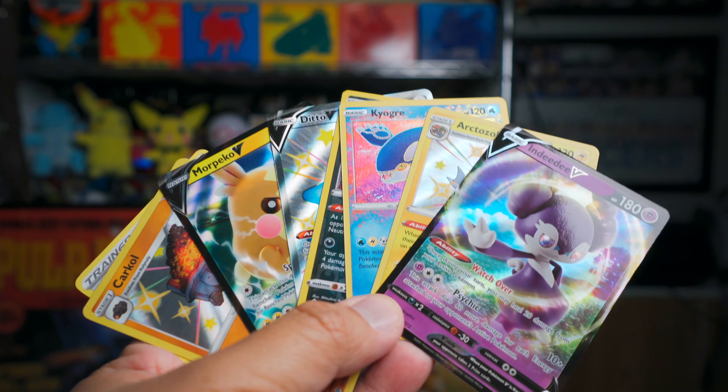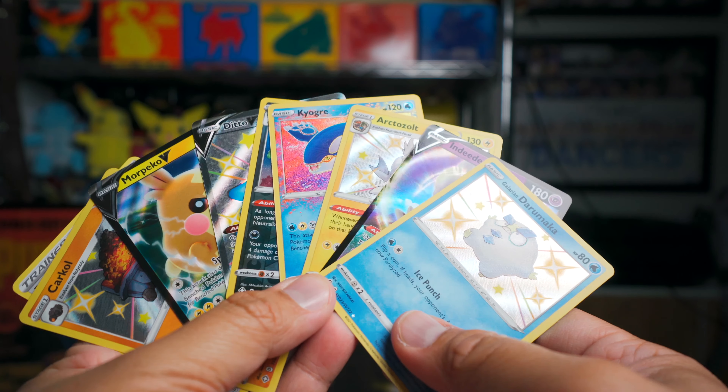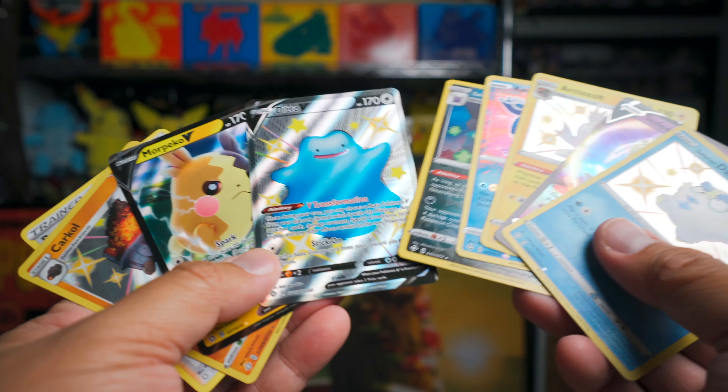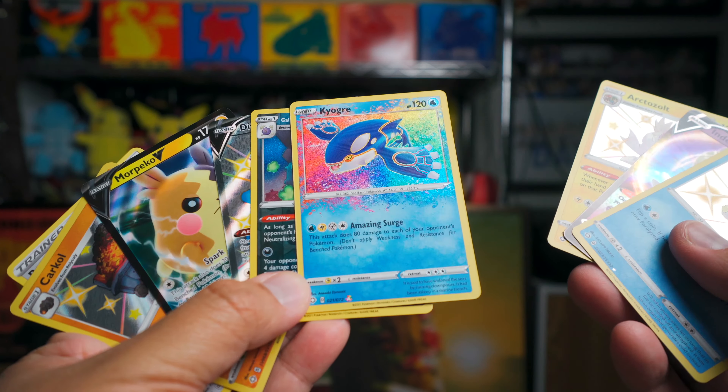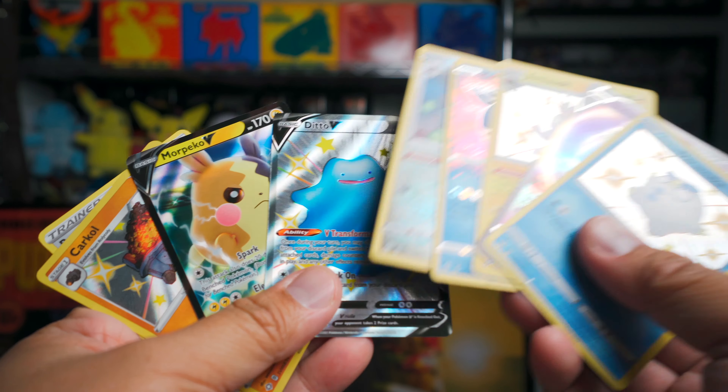And here is our last pack. We got a Carkol — Carkol Shiny! My shiny collection is going way up now. And another Boss's Orders. I'd rather have the Boss's Orders than something like Zeraora, which is something I've pulled a lot of.